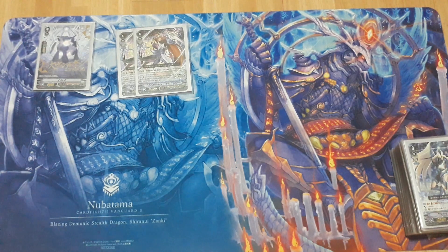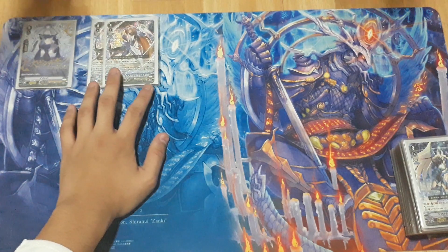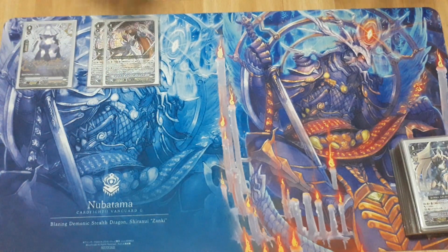Basically his first skill is on right — Counterblast 1, choose one card from the soul, remove all other cards from the soul. Then when this unit attacks, it attacks the whole opponent's field in one attack. The second skill is at the end of the battle: you retire this unit, choose two cards from hand and ride them into your soul, then ride Blaster Blade from the soul. If you cannot ride Blaster Blade, you lose the game — so it's an auto wincon against you.